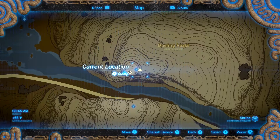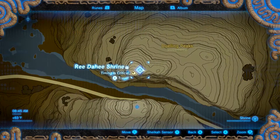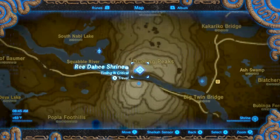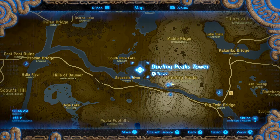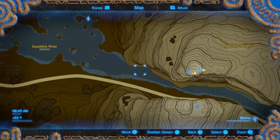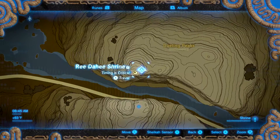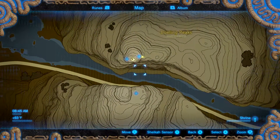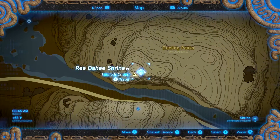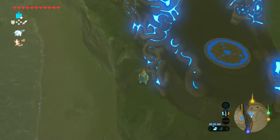The very first shrine you want to go to is the Ra Daha Shrine. The quickest way is from Doolin Peaks Tower. You'll make your way up the coast. This one you'll have to either climb the mountain and scale it down or just climb it from the bottom up. You'll be able to reach the shrine right here and get a graphic overview.